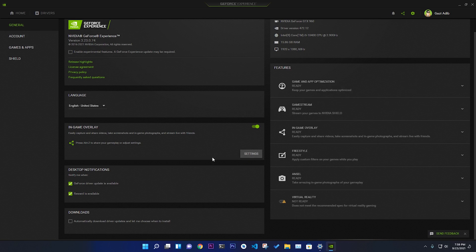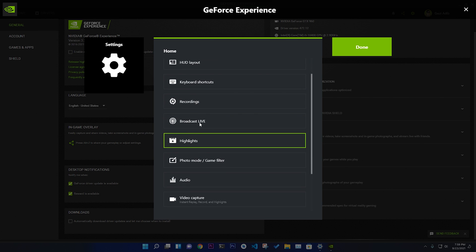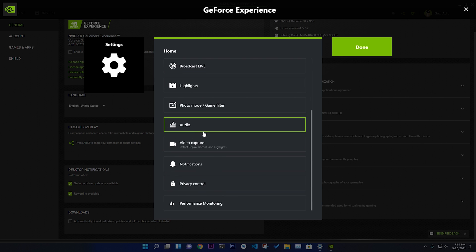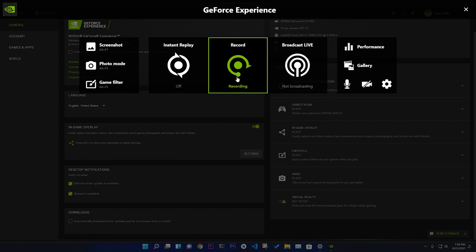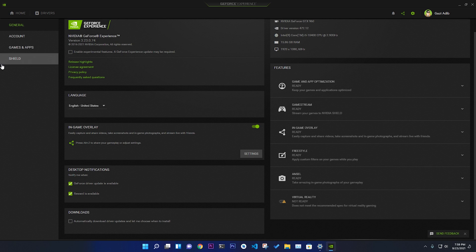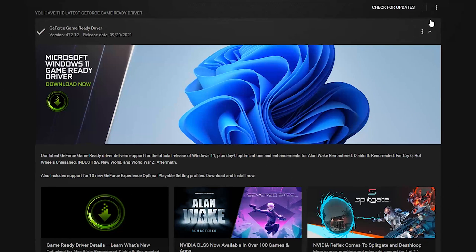In the in-game overlay settings, you can connect, record, broadcast live, take photos, and use performance monitoring. All the features you want are available through the Game Ready Driver. If you go to the driver section, that is the place where you update your drivers.